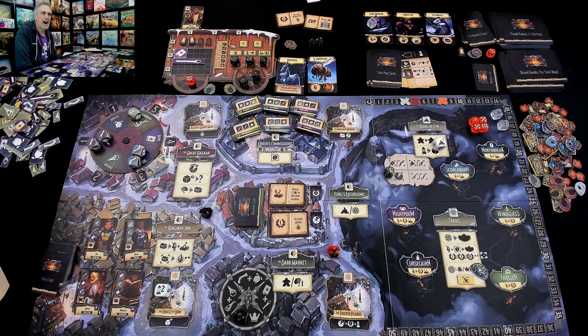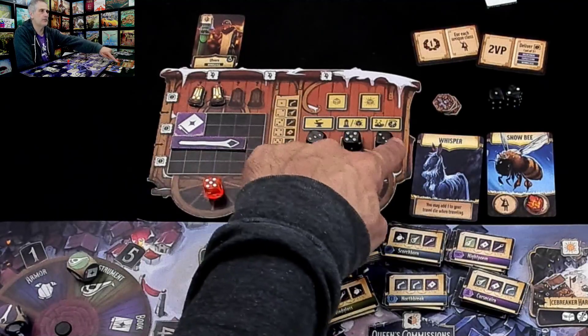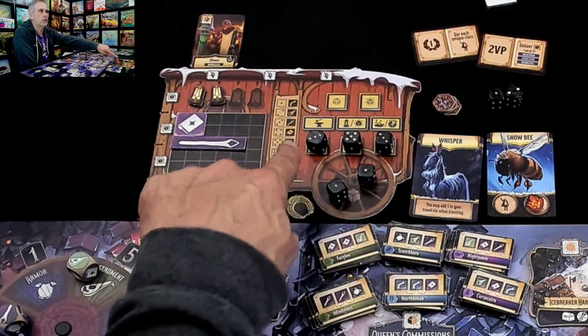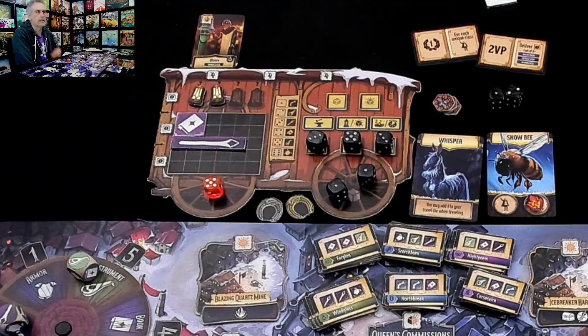It is my turn, and once again I have to choose. Am I going to move 3 steps, 5 steps, or 3 steps? But remember, I've got horseshoes, so I could turn that into a 2 or a 4, or I could turn that into a 4 or a 6.